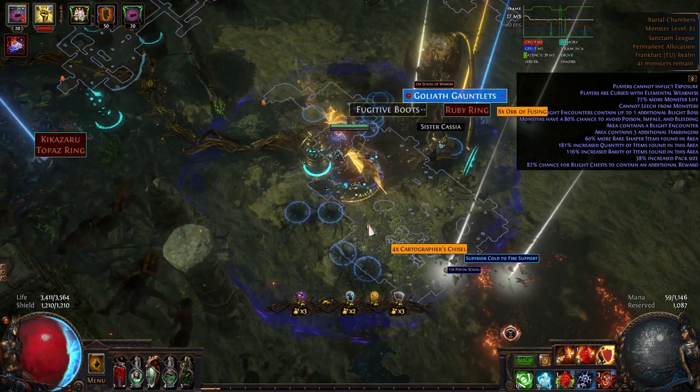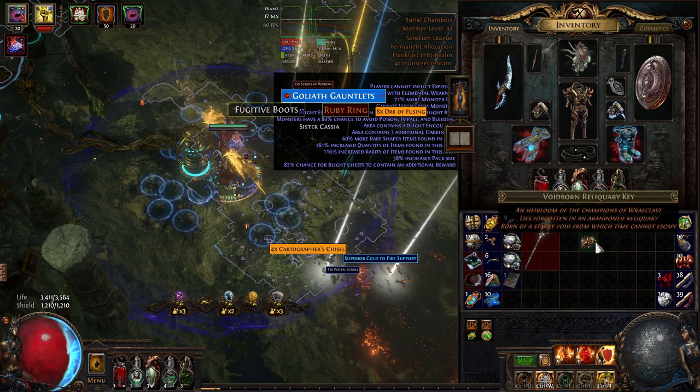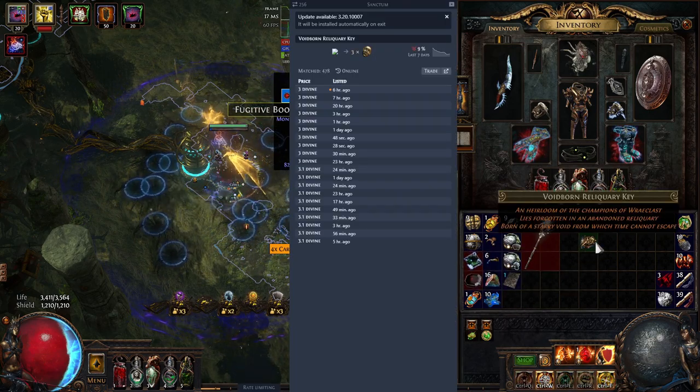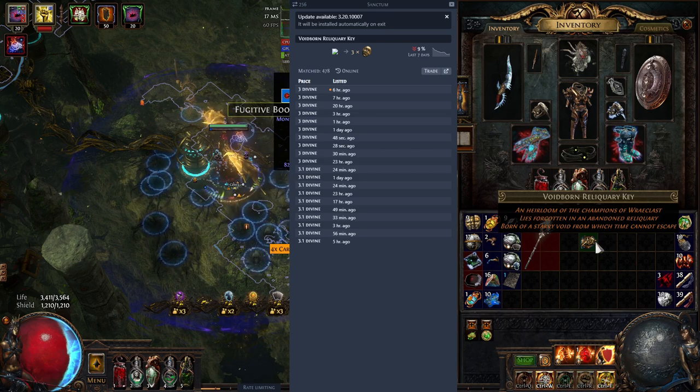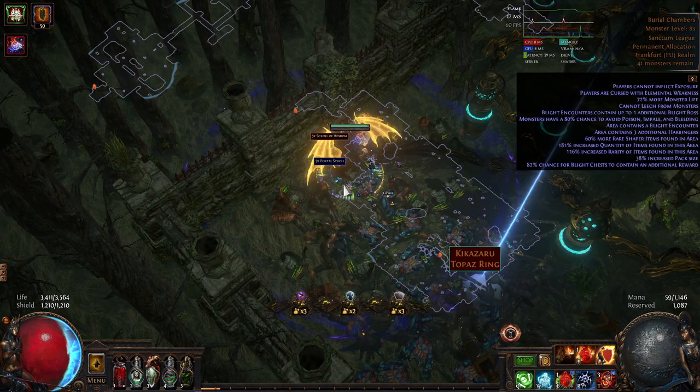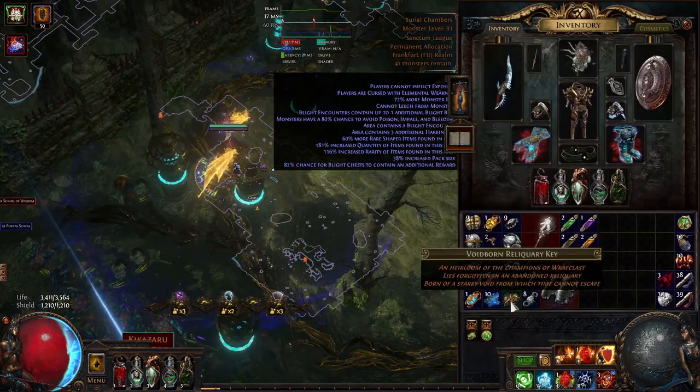Something very big dropped — wait, is that a void key? This is insane. How can this have a value of three divine orbs when there are only bad items dropping from it? You're not expecting me to open this right now, right?